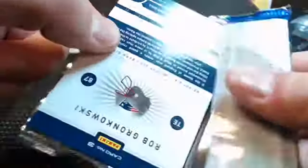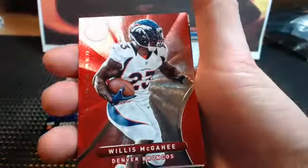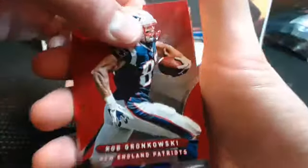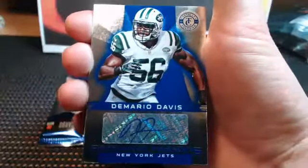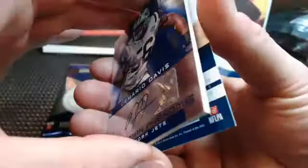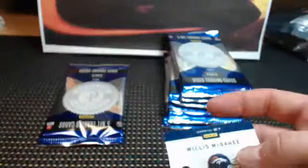Aren't you all lucky? Pierce, you had a great idea. Sam Bradford for the Rams, Willis McGahee, Percy Harvin red, Rob Gronkowski red. Jets, Jets, Jets - blue auto of Demario Davis! Numbered just to 99. There we go, they're gonna be randomized - we're gonna random a heck of a lot of cards off in this break.